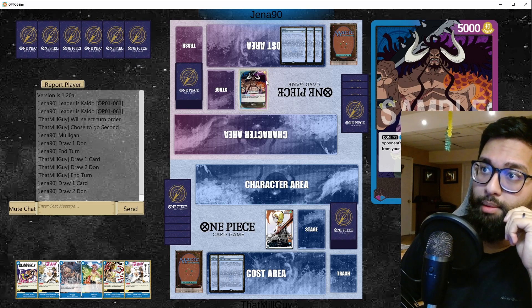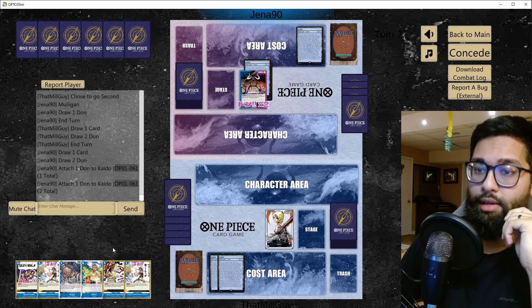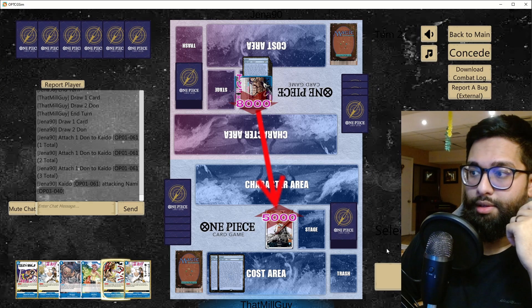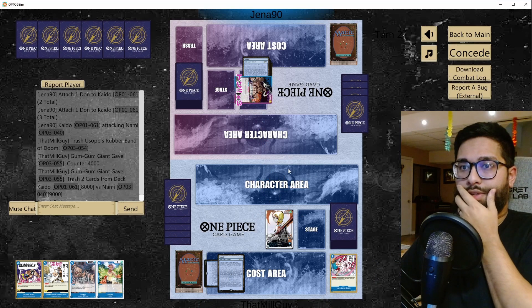Kaido will swing. If they swing with like all three Dawn it's just ramp, then they don't have to kill one of my crew. So in this case I'll just dump something here. I've said it before — I'm not comfortable with taking life this early.